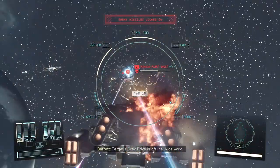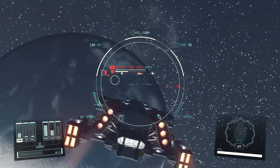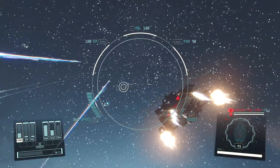Speed is key — there's a lot of firepower here. It's all about using our range advantage to take out one enemy at a time. You can see just how quickly enemy health goes down; typically you need just one pass to destroy a small ship.